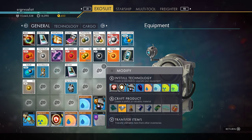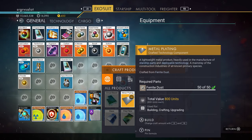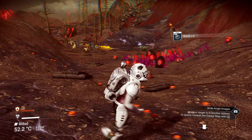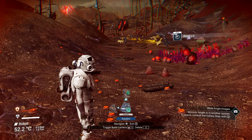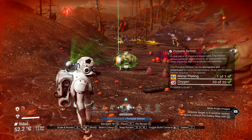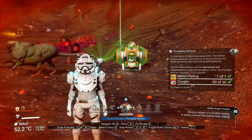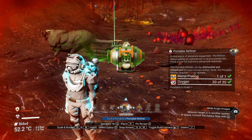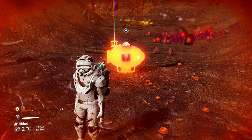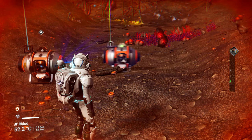So step one is to craft a product. You need one of these metal plates. Then you go back out and press up on your D-pad, go over to Tech, Portable Refinery. You're going to have one metal plate, which you just saw me build, and 30 oxygen. Then you just place it with the right trigger. So let's do it all over again, just to be sure.